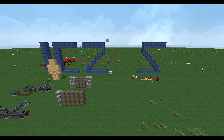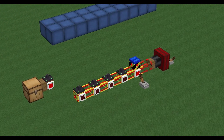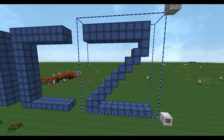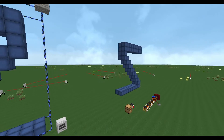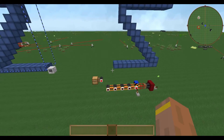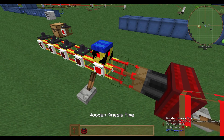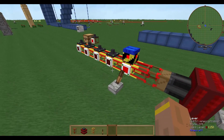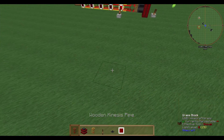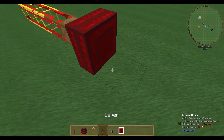Welcome to another tutorial about Buildcraft Robots. Today we are going to have a look at the Builder Robot, who is capable of rebuilding structures of any kind. I built this structure and you just tell the robot you want it rebuilt, and he rebuilds it for you. It works with doors and glass, but not with torches. I think it's quite a good feature and I'm going to show you how to do it.